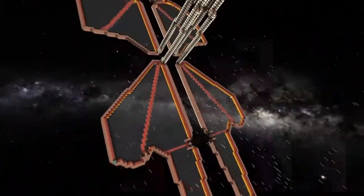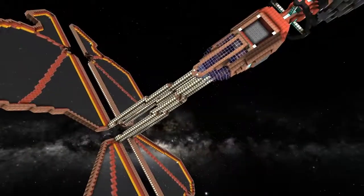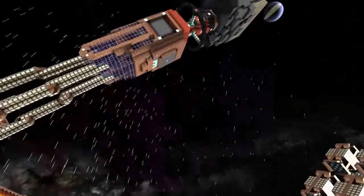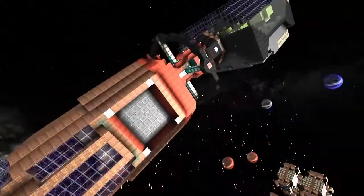Now obviously this being a turret ship, you have to eject all your turrets and shuttles first, so you can actually see the docking ring at the moment, which is pretty nice.